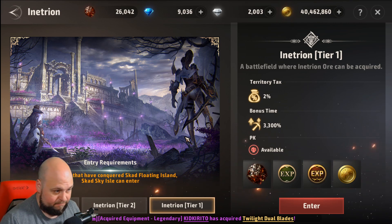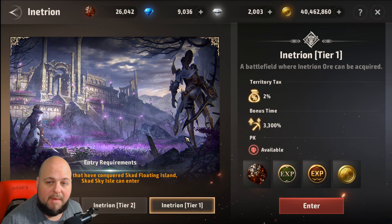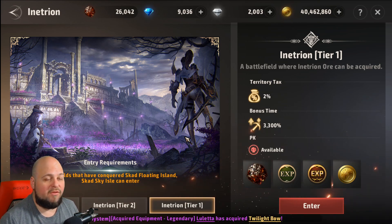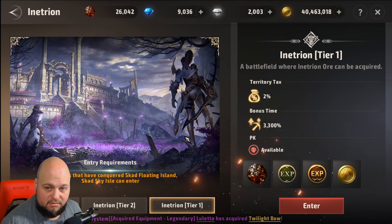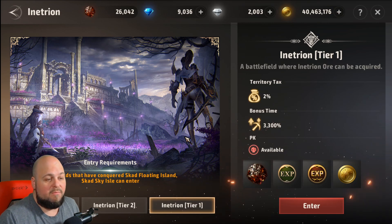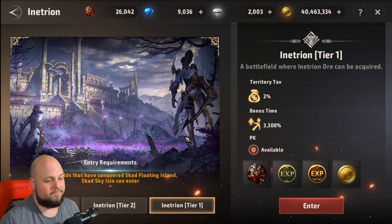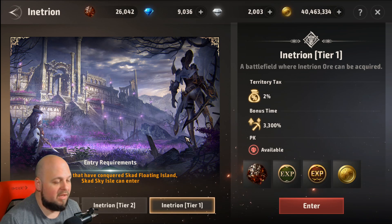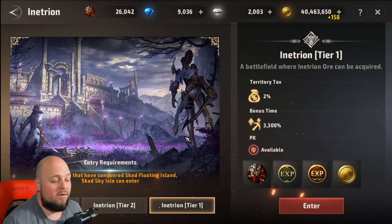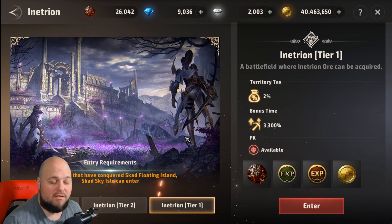There is PK in Tier 2, and also PK in Tier 1 — but in Tier 1, only the guilds that have conquered Skad Floating Island and Skad Sky Isle can enter the map. If you have some kind of alliance or agreement between those two guilds, you can essentially farm there peacefully — separate the area, make sure people don't intermingle, and you're good to go.